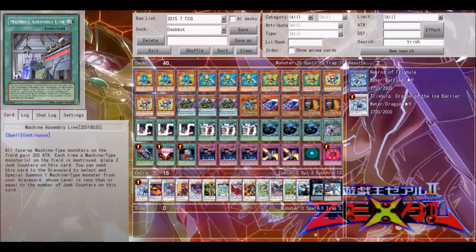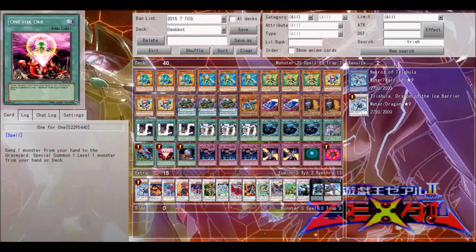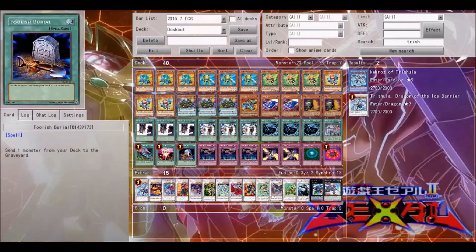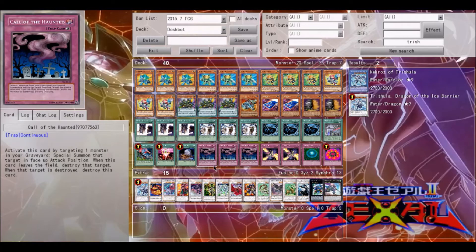Three MST. One Machine Assembly Line — this does wreck your Machine Dupe play, so you activate Machine Dupe first and activate Assembly Line afterwards. It kind of works as another Call of the Haunted, so it is pretty significant. For the one-offs: one Limiter Removal because it helps your OTK, one One for One because it gets this guy out faster, and one Foolish Burial because it gets this guy out faster as well.